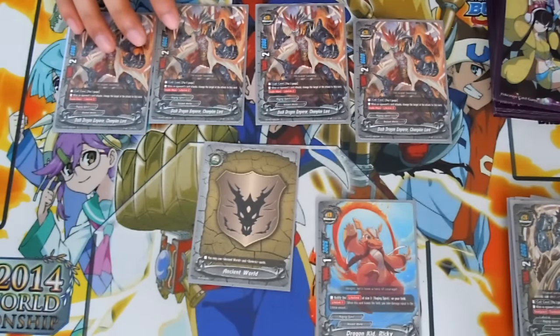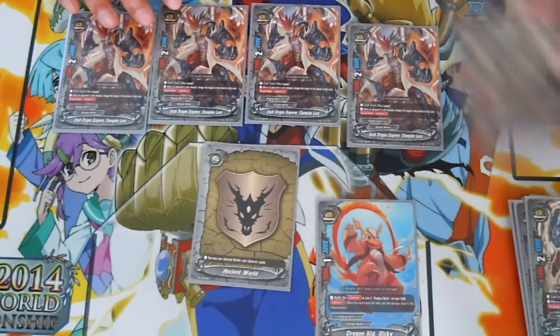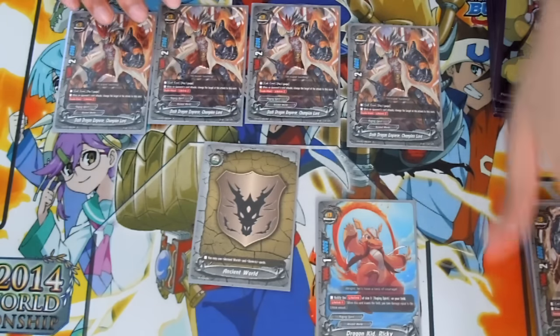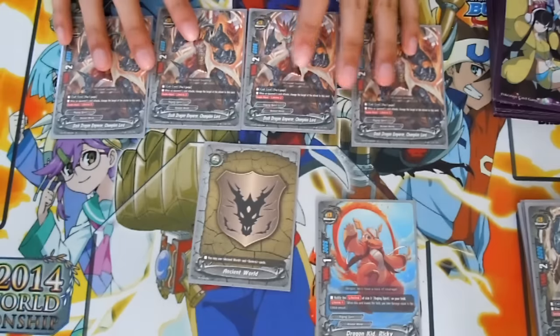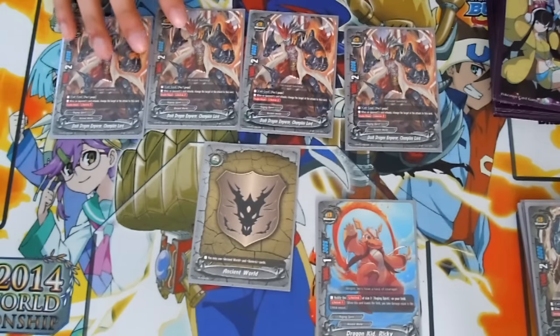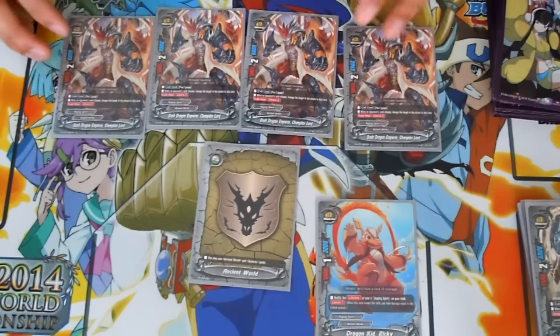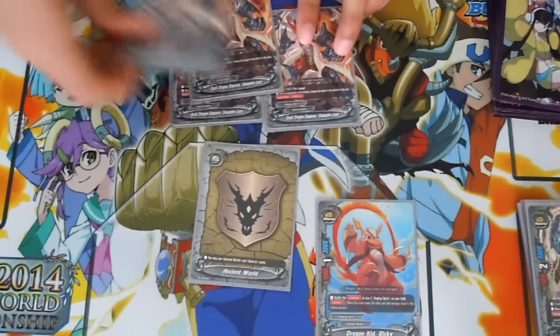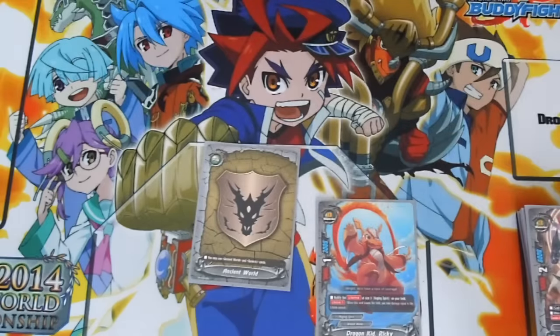I run 4 Bash Dragon Emperor Champion Lord. Same thing as Billion Knuckle except he just has double attack and lifelink too. Pay 2 gauge, no soul or anything. When an opponent's card attacks, change it to this card. The double attack is just for the extra push.